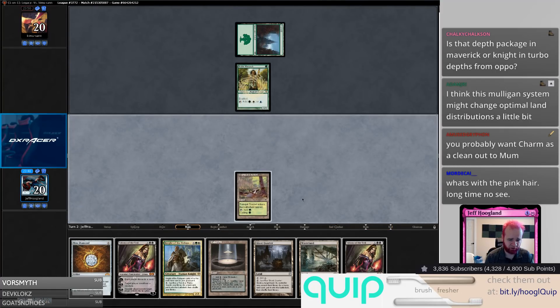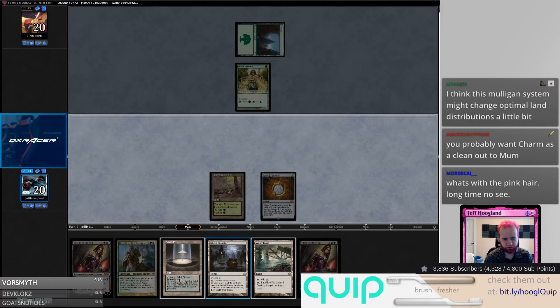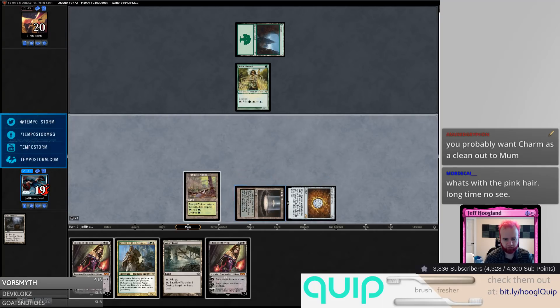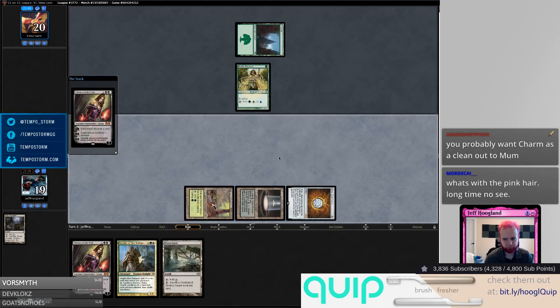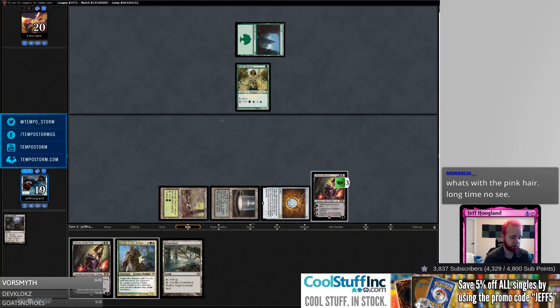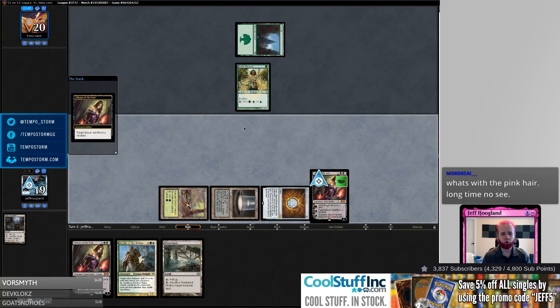I'm just gonna Liliana edict them here. Mox Diamond, ditch Ghost Quarter. Liliana down tick. Probably: Liliana up, Liliana down, second Liliana down.